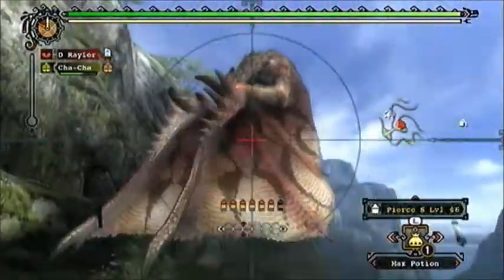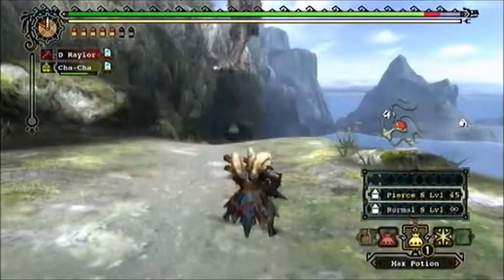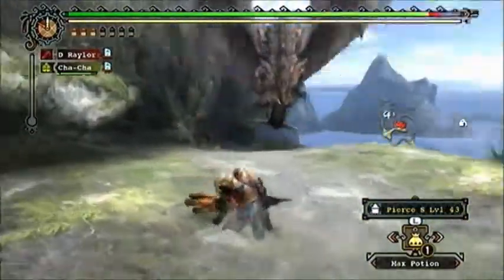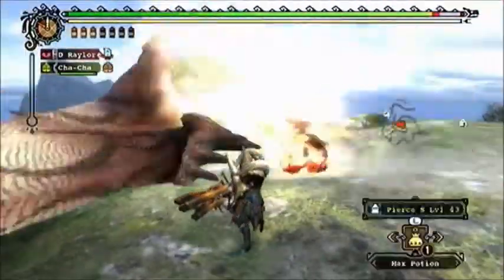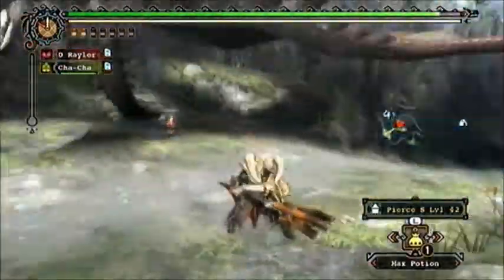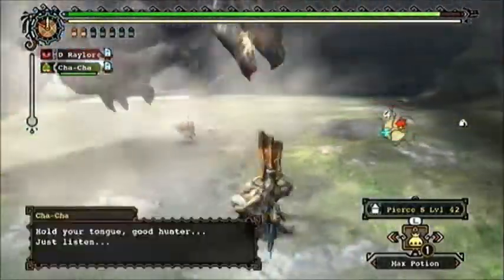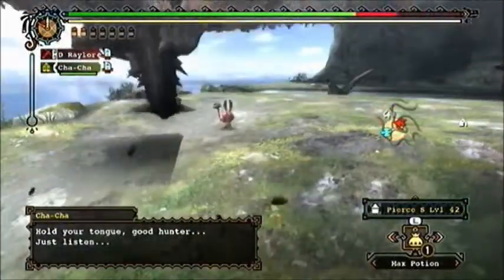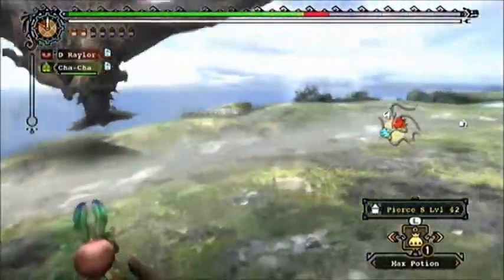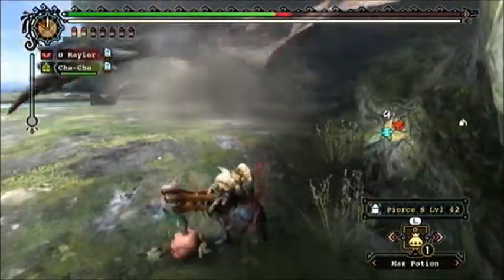It basically works that no matter what monster you're hunting, you're going to find an appropriate nexus of bowgun range and Pierce Shot level. Since there are three levels of Pierce Shot — level 1 delivering 3 hits, level 2 delivering 4 hits, and level 3 delivering 5 hits — these variances in range and Pierce level allow you to achieve different kinds of damage depending on what you're trying to accomplish.